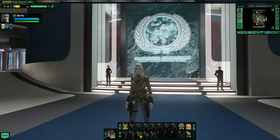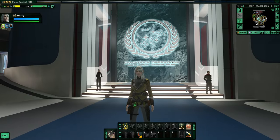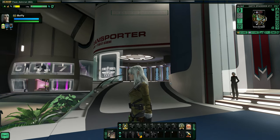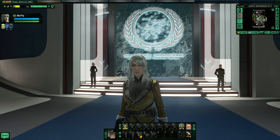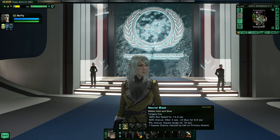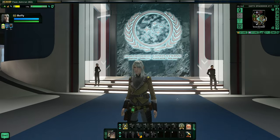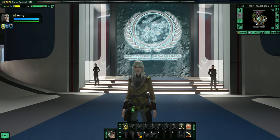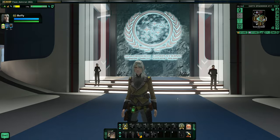As you can see she is a female, and this time I went with a liberated Borg Romulan. She does have the Borg eyepiece, and naturally she has the neural blast power because she is a liberated Borg. My Rassilon character is not a liberated Borg — he is just a normal Romulan. So this one is a little different.